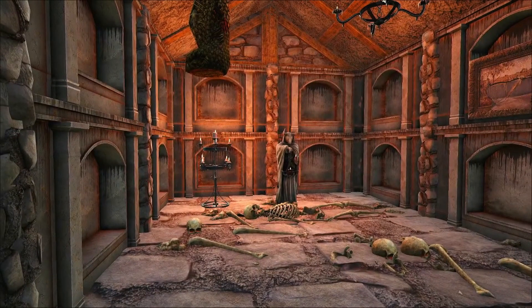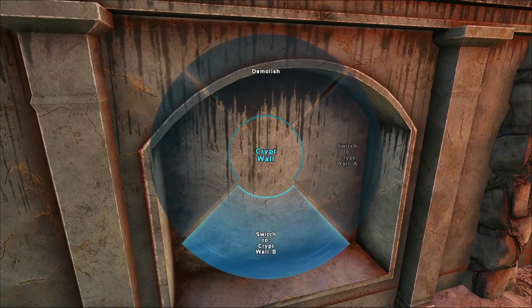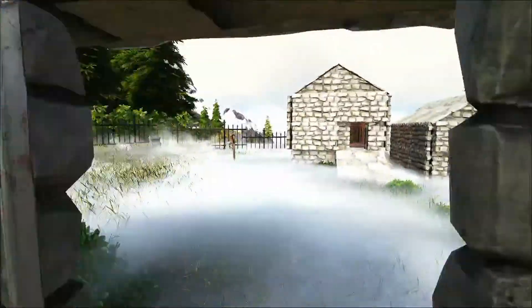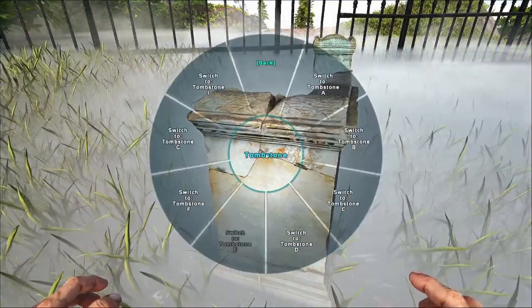One of the really cool things about this mod is that most items come with variants that you can play around with, so you can get the look you want. Like this crypt wall for example — you can switch between two different styles. You've got gravestones, you can change the style of gravestones. There are loads of different structure variant options.